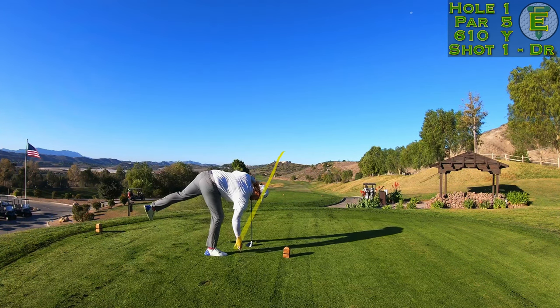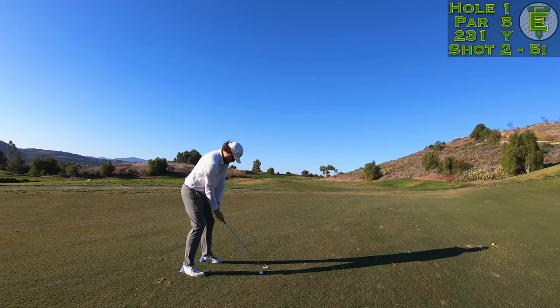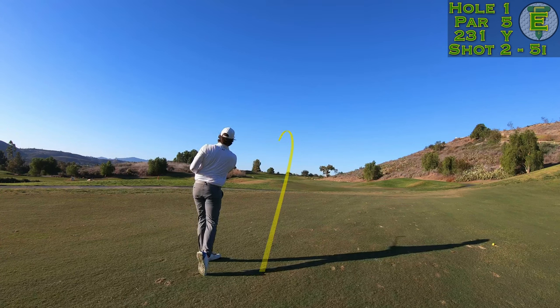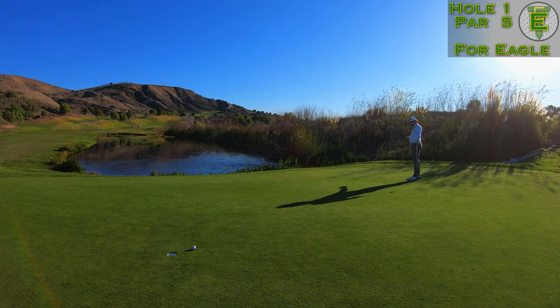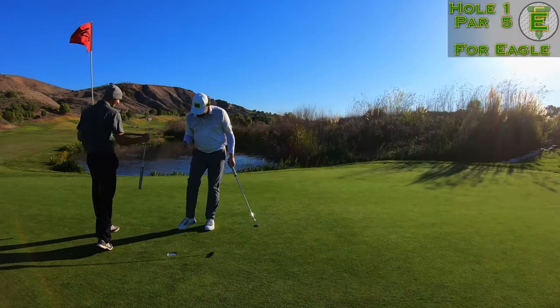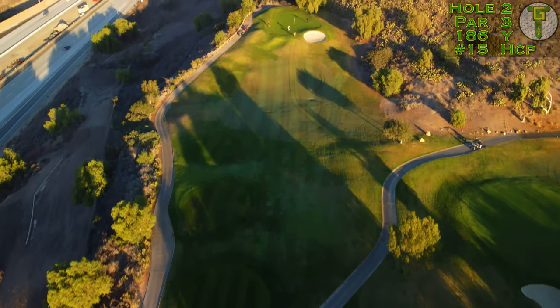The wind was kicking up — you can see the flag on the left-hand side of the screen. We have plenty of breeze to deal with today. The first hole was playing straight downwind and downhill. That was about a 375-yard drive. A five-iron downwind will go 230 yards, and I flushed this one pin-high to the left-hand side just over the lake. 30 feet for eagle on the first hole. That's the way we like to start with the big bird.